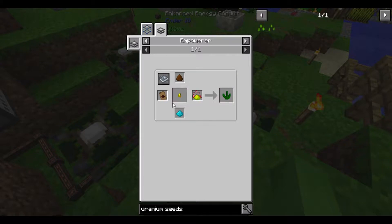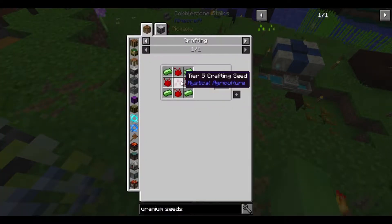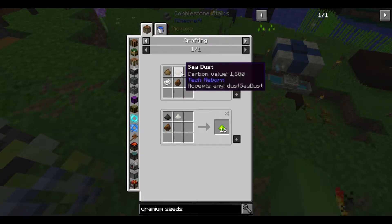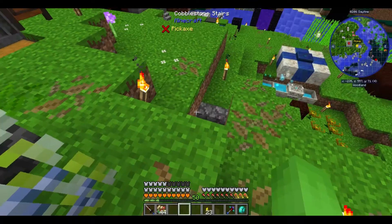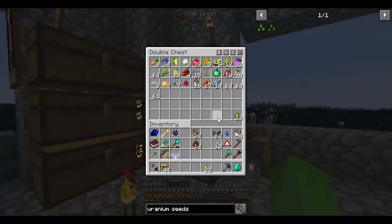I believe I already got the two kinds of Fertilizer — yep, I got plenty of it. Then to make the Fluxed Phytogrow, you just infuse Rich Phytogrow with Energy — salt things, charcoal, Rich Slag, a bunch of different things. But I don't think it matters because I'm pretty sure I already have some.